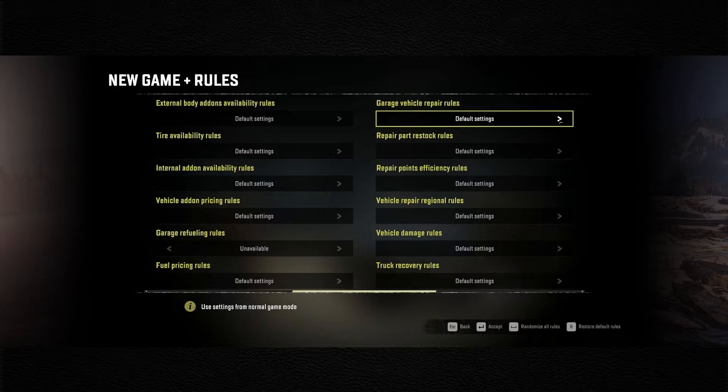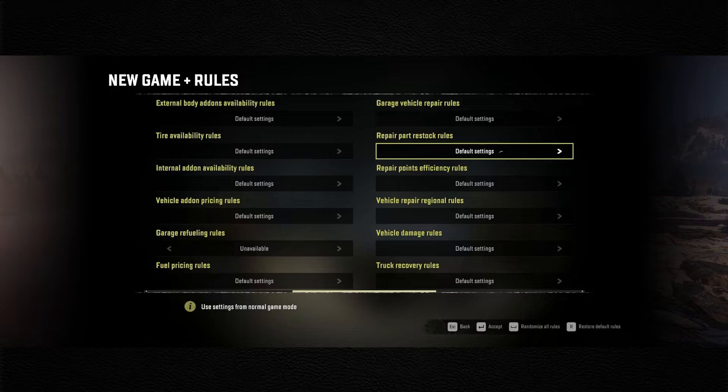We're going to let garage repair be free, because I feel like there should be a setting in the game - and this is if the developers are listening - there really should be a split between repairing body damage and repairing actual broken mechanical pieces on the truck separately. If there was a setting in New Game Plus to repair just the body damage for free, that's why I'm turning that on. I just hate it when the truck looks all smashed up.